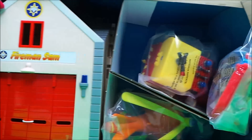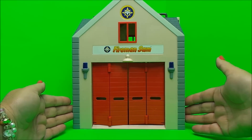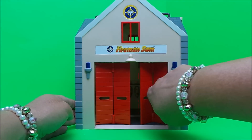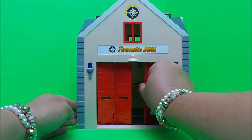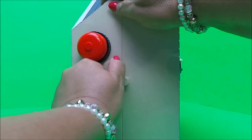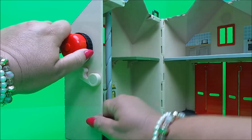Oh wow, this is amazing! Let's take a close look at our fire station. It has the Fireman Sam logo and badges on the front, lights on either side, a window and also folding doors that the vehicles come in and out of the station through. It opens up inside and there's a little clip that you can keep the station together.